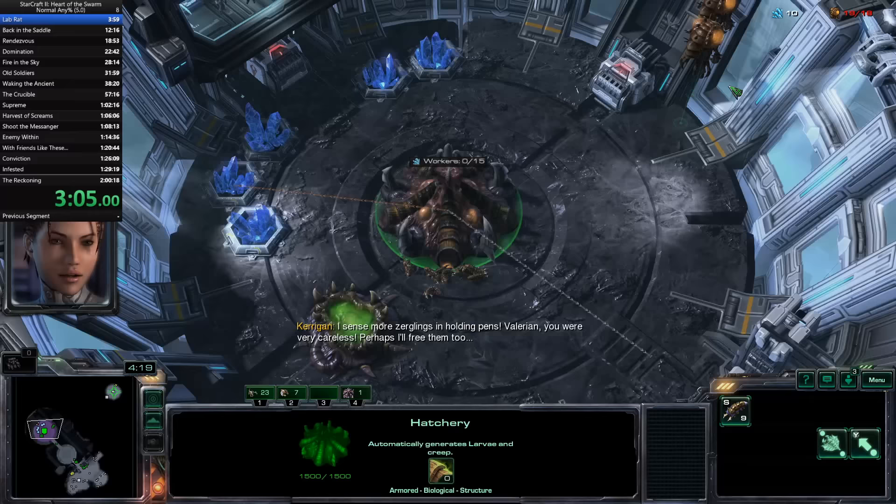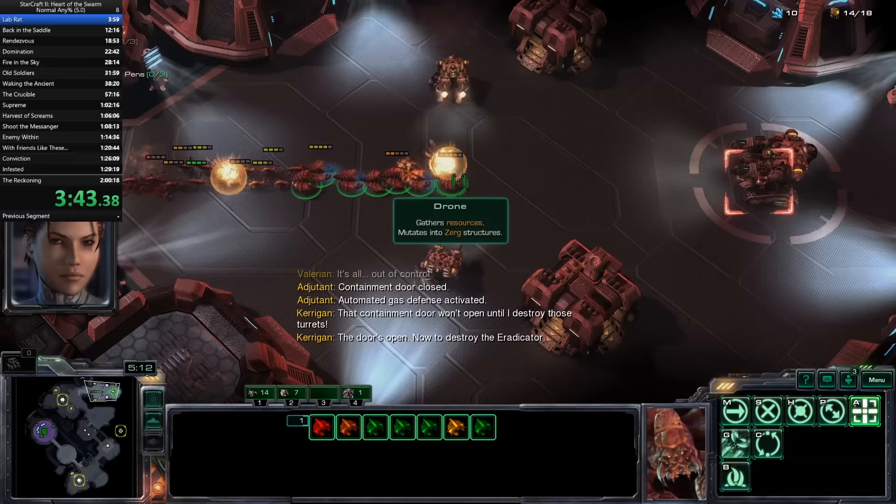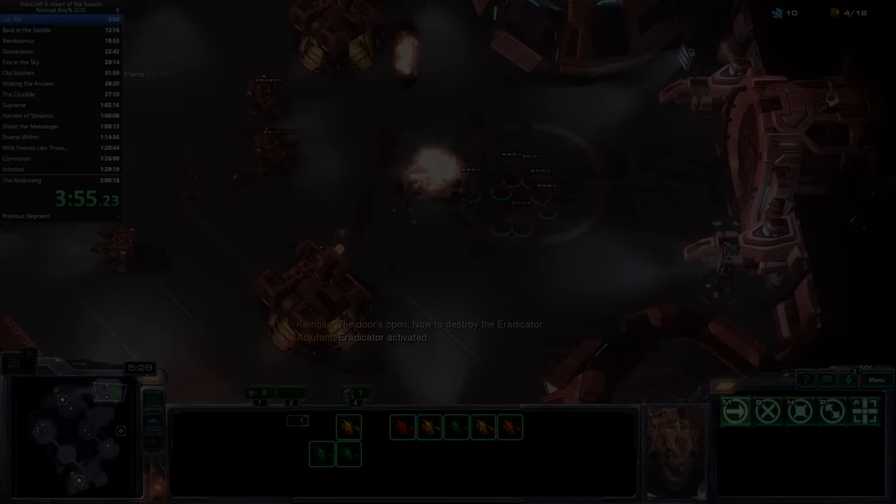Once my lings are out, I pull the drones and it's time to go. The lings and drones rip through the first group, rescuing some reinforcements on the way. From now on, drones lead the charge past the enemies. They're tankier than Zerglings, and their deaths don't matter as much. After running to the Eradicator, drones split up to distract the smaller bots, while Zerglings nibble on the Eradicator.